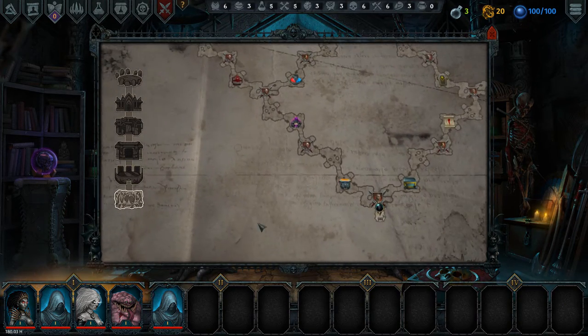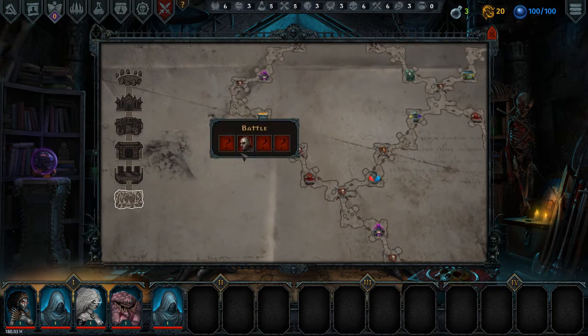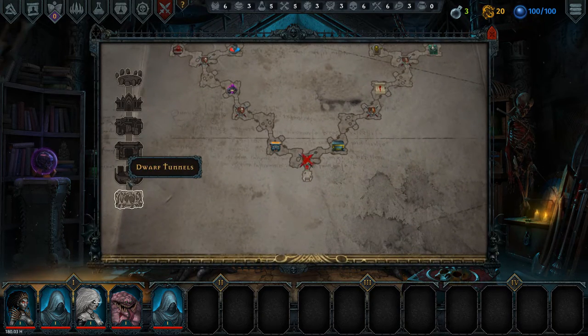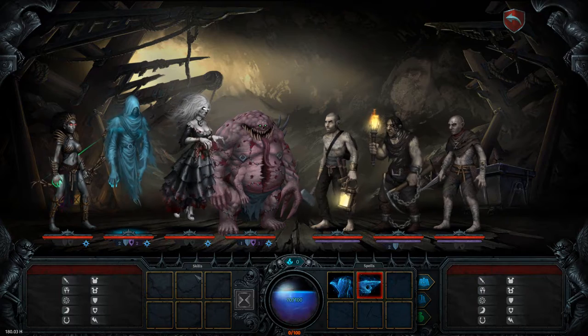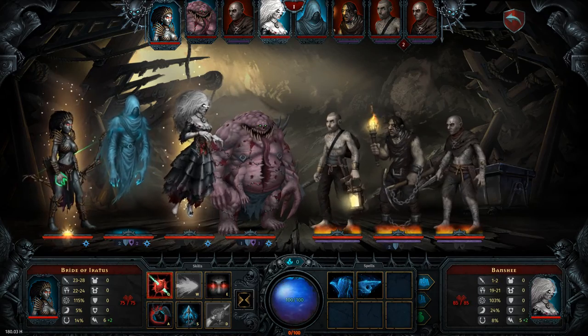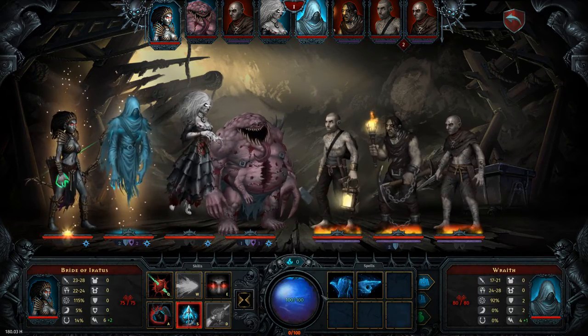Looks like this is our quickest path — one, two, three, four, five fights. But they're not difficult fights. What we want to do is get regen items on our two frontliners: the regen item on the Abomination, the regen item on the Banshee. Hopefully that'll carry us through the game.